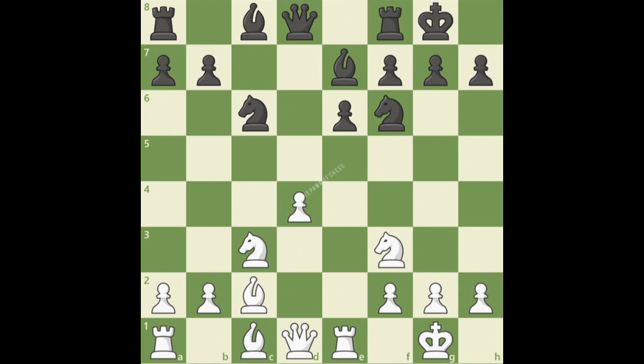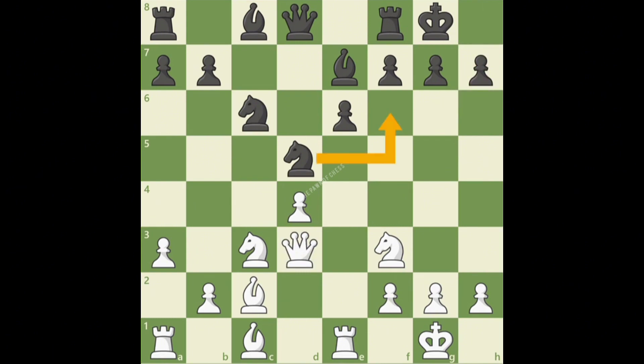With white to play, white plays the important a3, preventing black from playing knight b4. If black still tries to block the isolated pawn with knight d5, notice black's knight is no longer protecting h7, so white can continue to develop and create kingside threats with queen d3. Black either has to waste time retreating the knight back to f6, or create long-term weaknesses on the kingside with a move like g6.